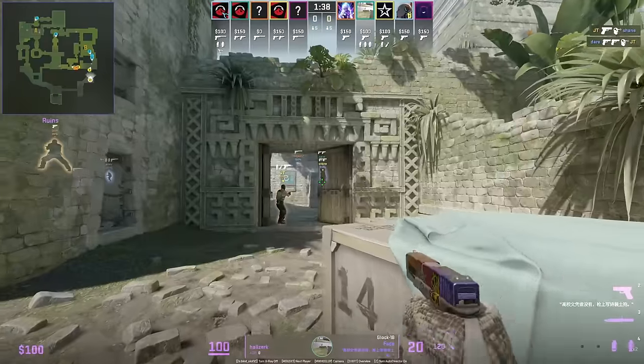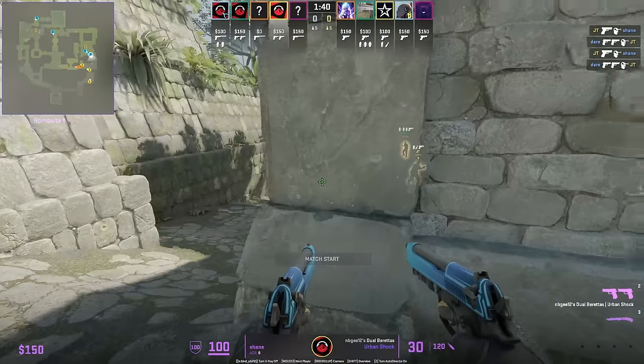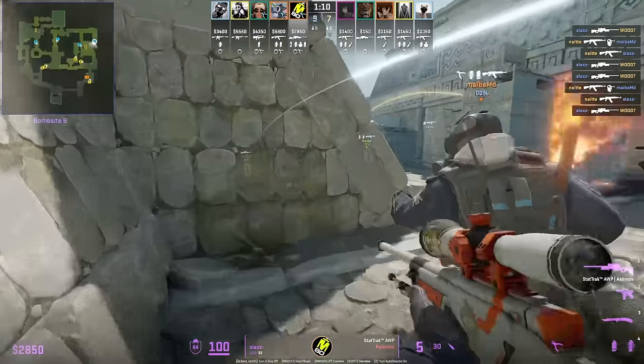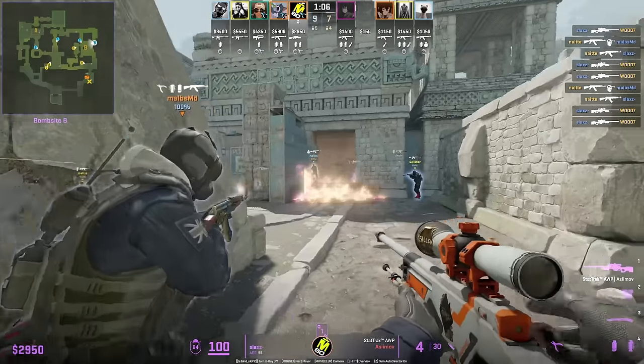If holding outside B, use this position to hold the tight angle spotting CTs pushing down — when CTs push down they're forced to check the left cubby, exposing themselves. To counter that position, use this boost from behind the stairs to easily clear any T's holding that tight angle.